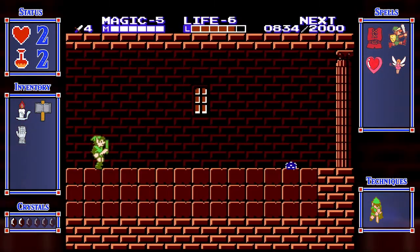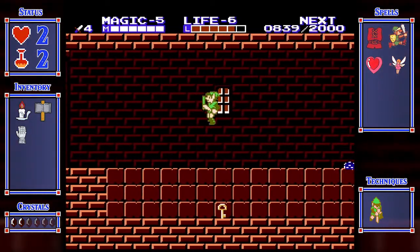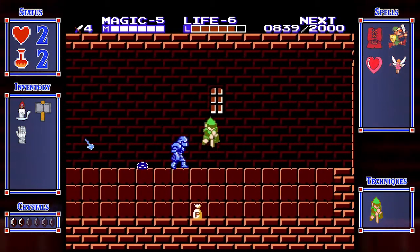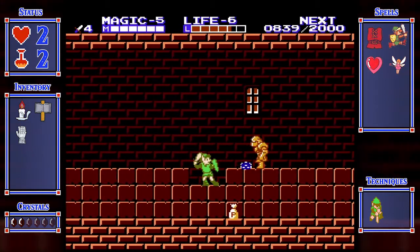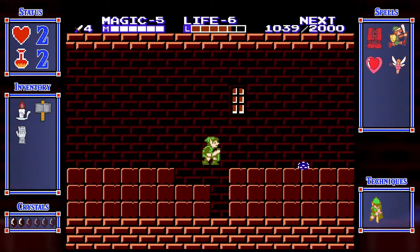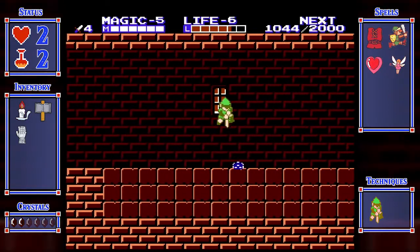We're good. There should be a key somewhere here - I think it's in this room. There we go. And just kind of get your way out. Not hard. If you skip Palace 2, you'll have a lot of trouble here because you couldn't get that key - so another reason for you to kind of go back and do things in order.